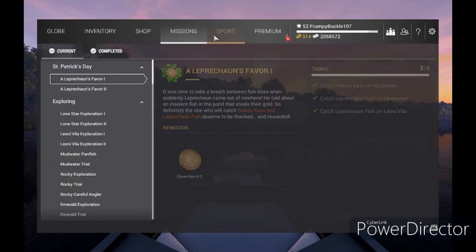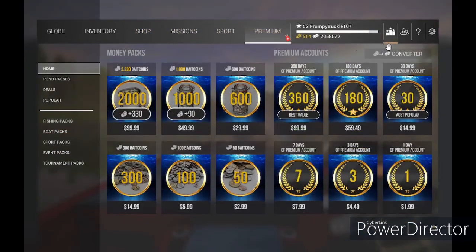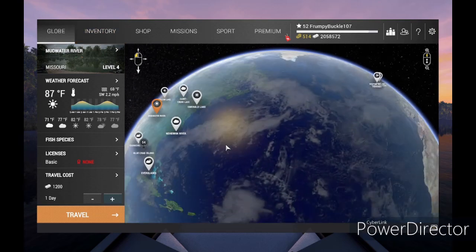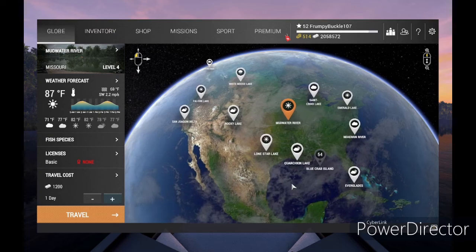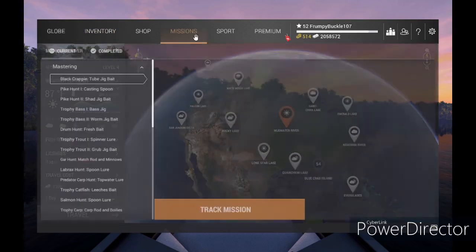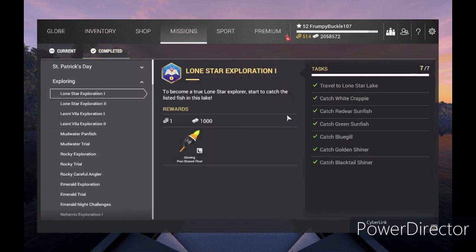I hope that helped you out. I've gone through everything — I know it was fast. If you need to stop the video and look at some things, you can. But this is the world of Fishing Planet and it's going to be a lot of fun. In the next video we're going to head over to Lone Star and take care of mission number one — we're going to hunt for Crappie, Red Ear Sunfish, Green Sunfish, Bluegill, Golden Shiner, and Black Tail Shiner.